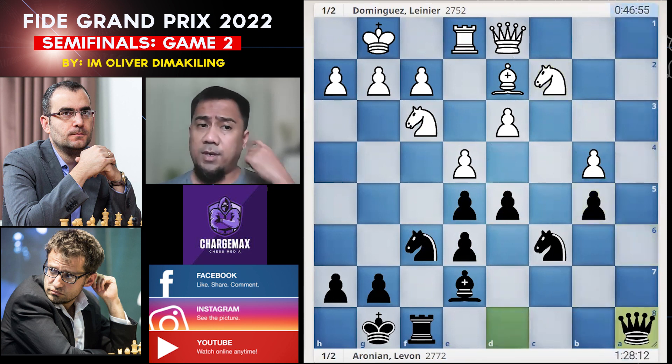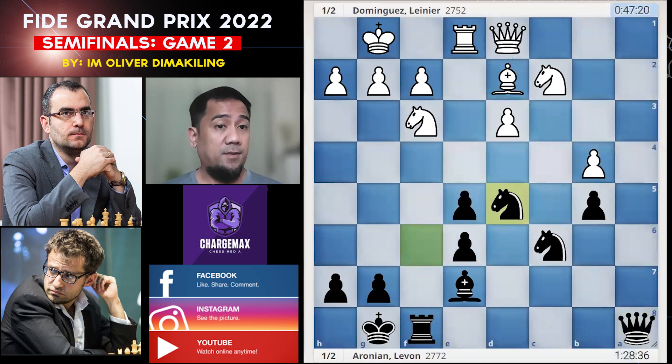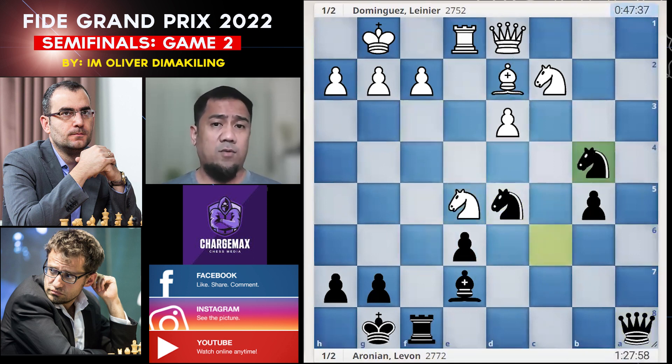B5, takes, takes, takes, takes. The more pieces you trade, the higher the chances of drawing the game. Black just needs a draw to win the mini-match in the semi-finals — it's just the best of two. So Levon played solid chess, and also careful. Takes on D5, Knight takes D5, takes on D5, takes on D4.